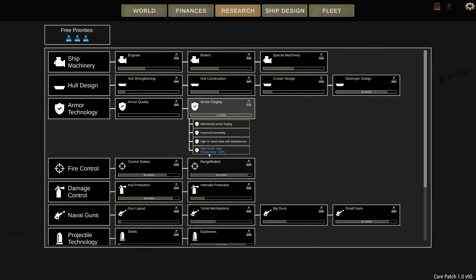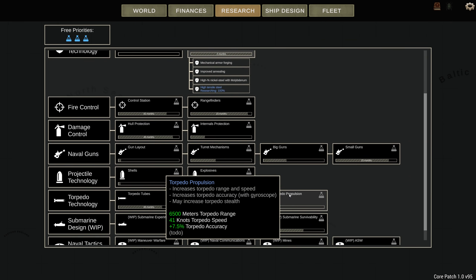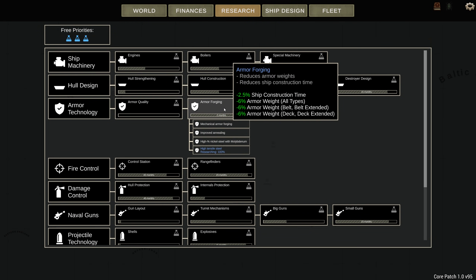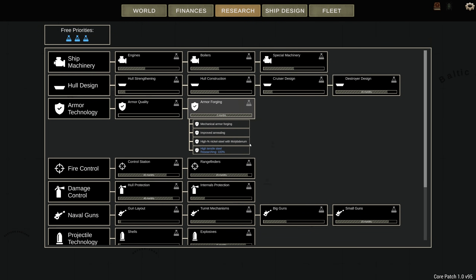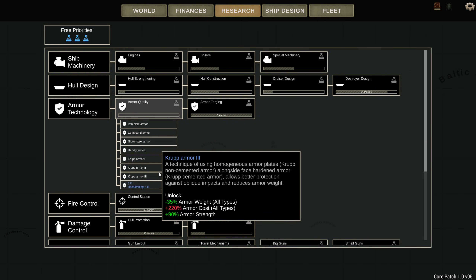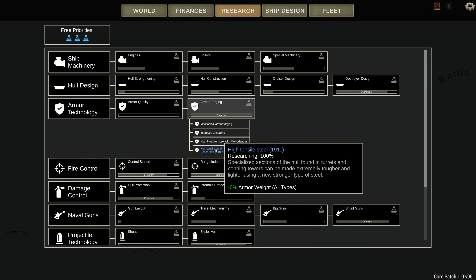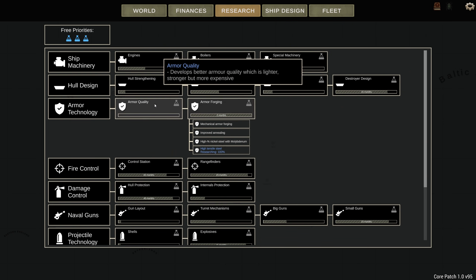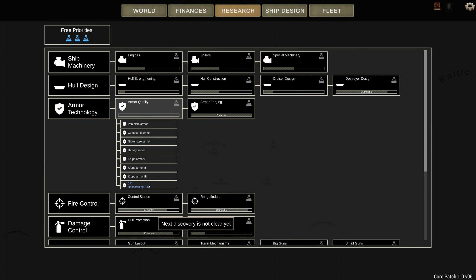If I wait two months I'll get the high tensile steel. I'll do some improved versions of our ships with Crip-3, which we've also unlocked. I don't know if this is retroactive or whether you have to then do this for a new ship — I'm not sure how that works. We've got the Crip-3 and we're researching something else, presumably Crip-4, but that'll take a while.